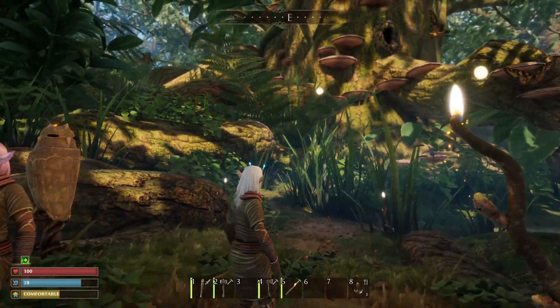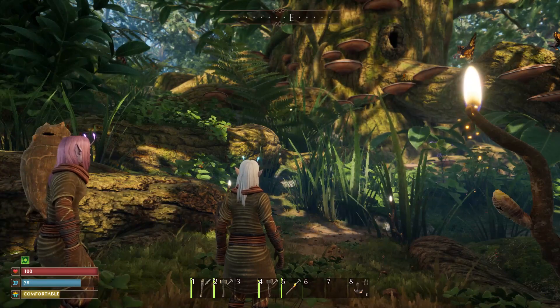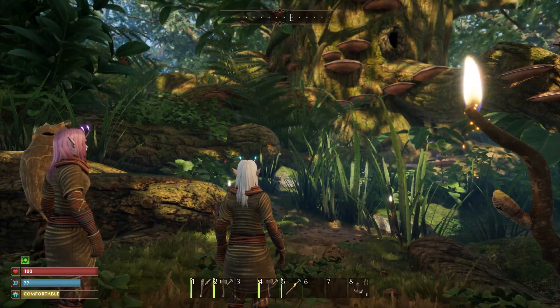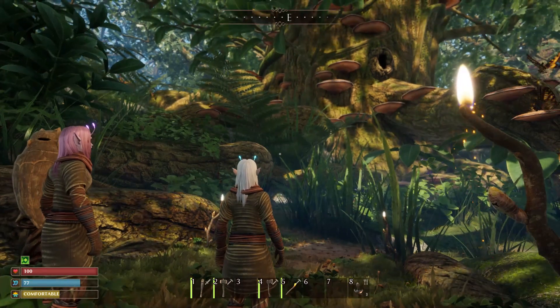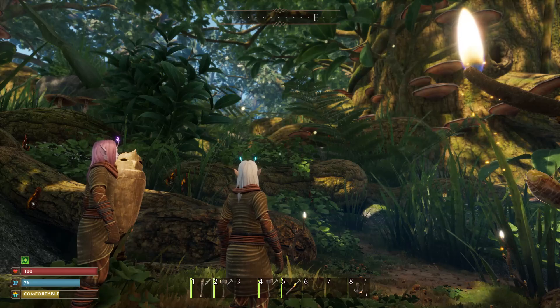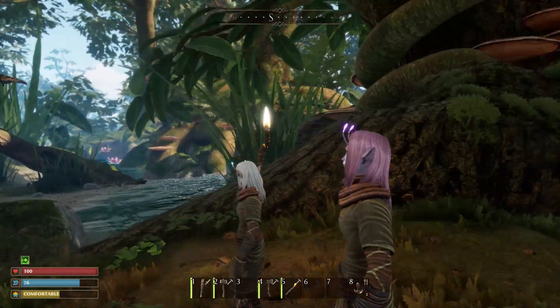One important thing: when you come out of the Burrows there are a lot of tall white mushrooms. Chop those down with your wood hatchet because you're going to need food right away. Craft your wood hatchet, put your mushroom pieces in your toolbar, and eat them as you go, because you will get hungry during the tutorial.